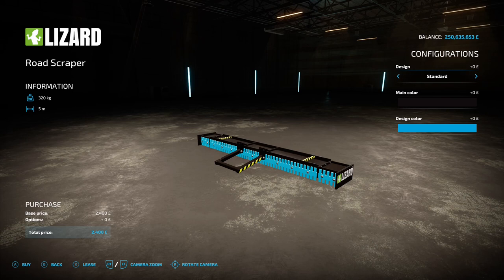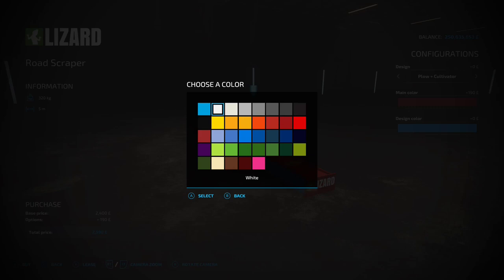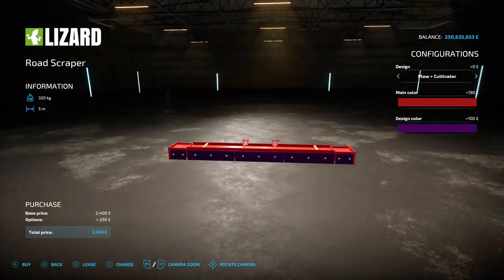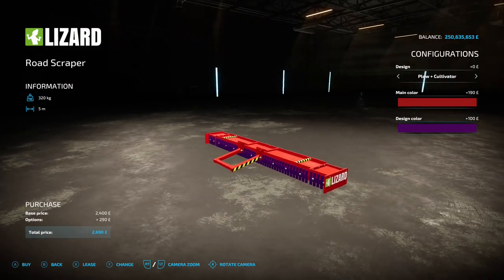Drop it in the comments if it's something I'm missing, because I don't know what's going on with this — it just seems a bit random. The options are standard or road scraper plow. You can change the main color, frame parts, and design color. It's got a five-meter working width. If you can figure out what it's supposed to do, let me know — because I don't understand what it does or what the point of it is.